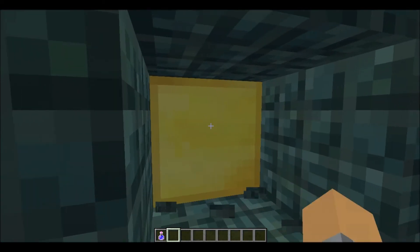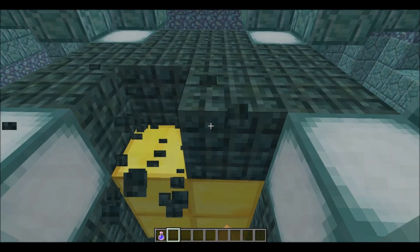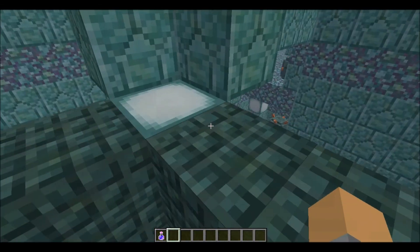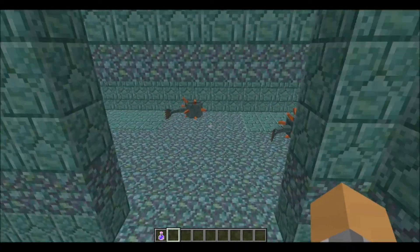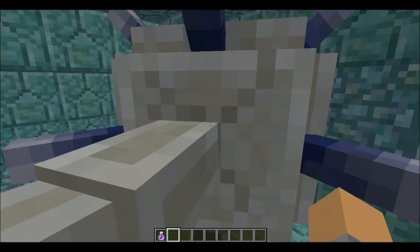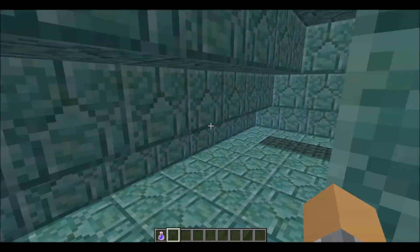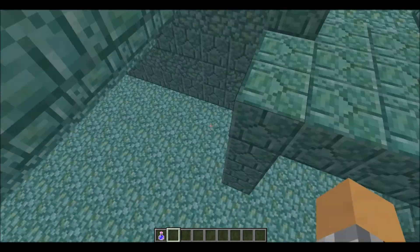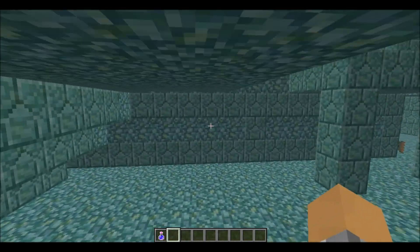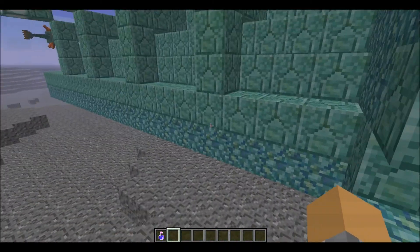Wait, there might be something in here. Gold blocks - eight gold blocks. And it's this big guardian. Okay, I'll be right back and I'll be in the snapshot world unless I find anything interesting while I continue to explore this.